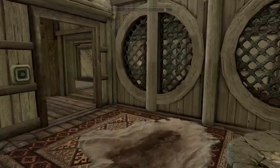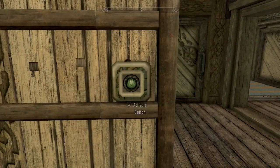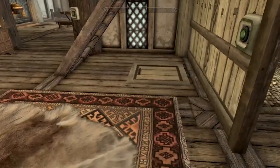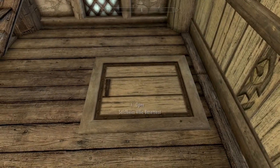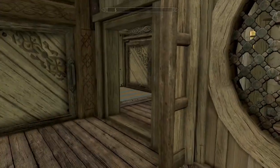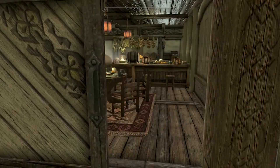Let's take a look — is there anything else on this level? Yes indeed. There's a button right here that I missed. This looks like it turns the lights on there. And there's a trap door right there — Solstheim Villa Basement. There's also another sliding door right here.